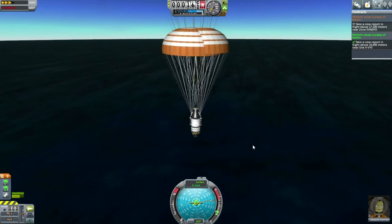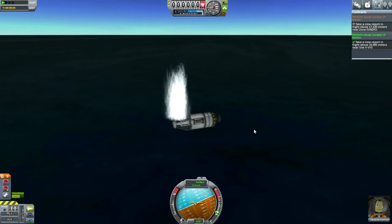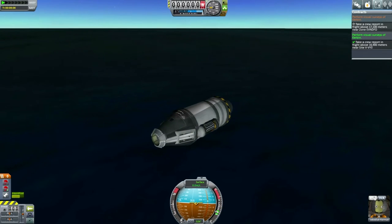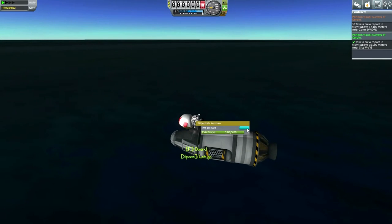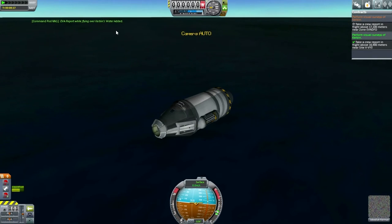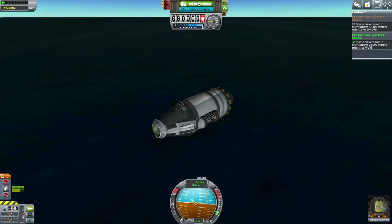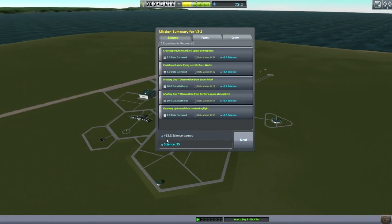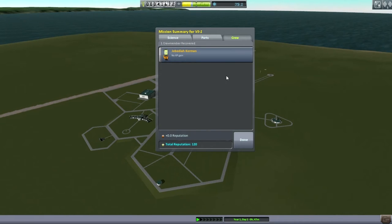As I recall, we never did the EVA report above water, so let's try that — keep the data. It says flying, so maybe I should do something there, but I'll leave that for another mission. Let's recover the vessel. So: 13.8 science gained, 87.7% of parts recovered, a fair amount of funds back, but no experience for poor Jeb.